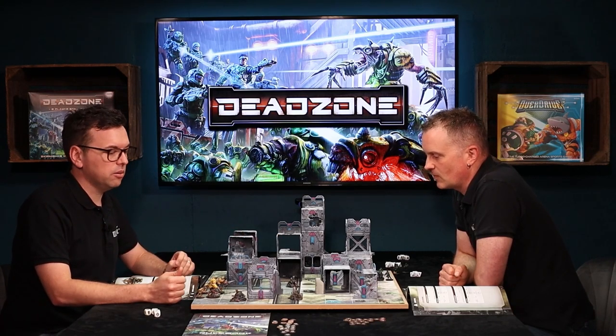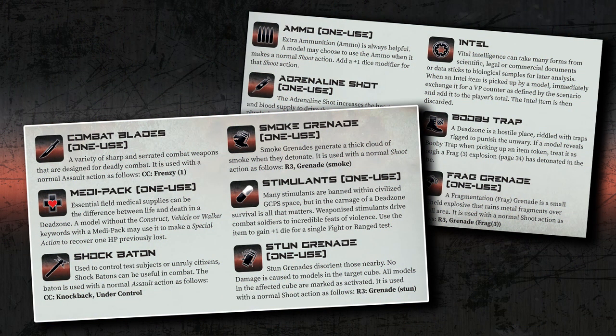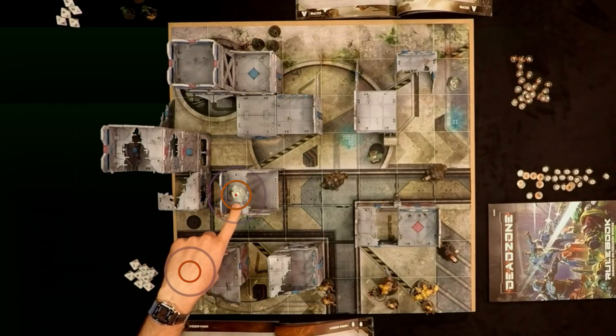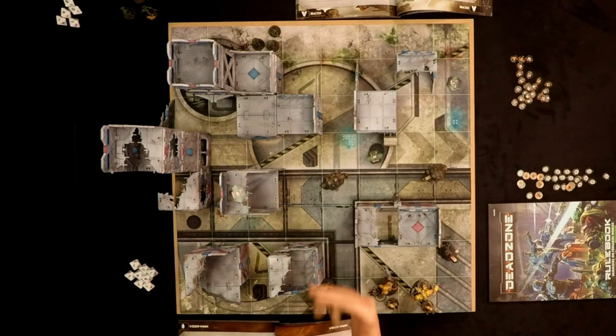We also haven't placed any items on the board. Normally you would scatter items around by rolling two dice and treating the board like a grid — things like extra ammo, grenades, all sorts. You can imagine this is a battlefield where everything is scattered from previous fighting. We're playing the standard patrol mission, which means there's one objective here worth one point and another worth two points.